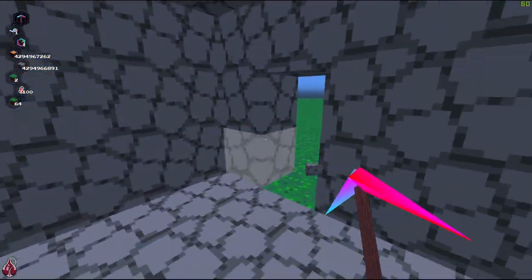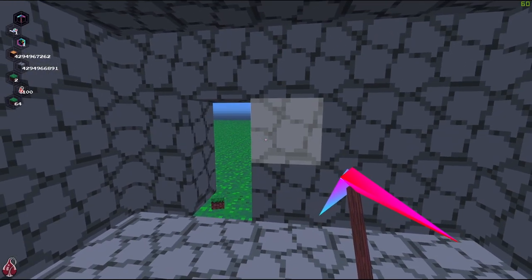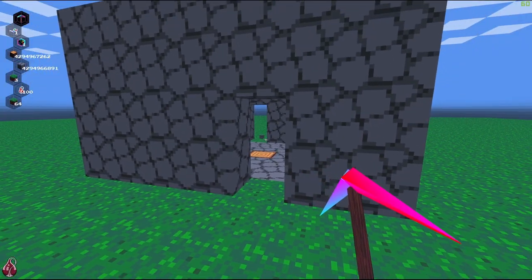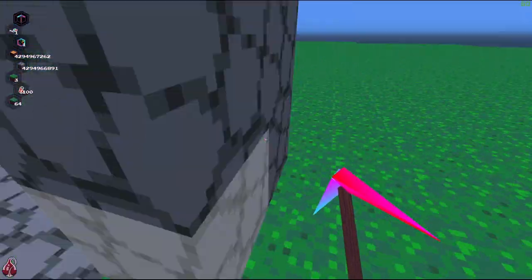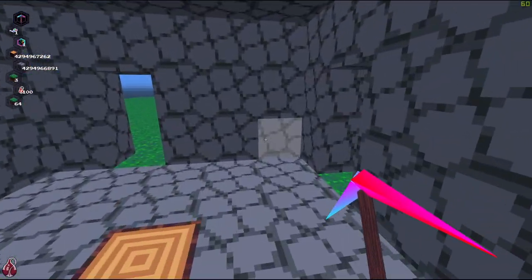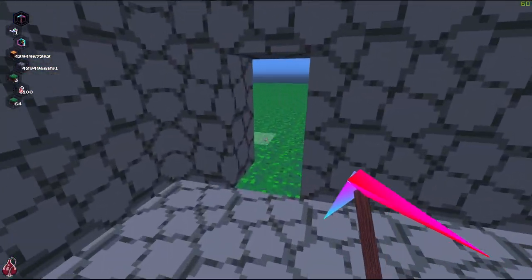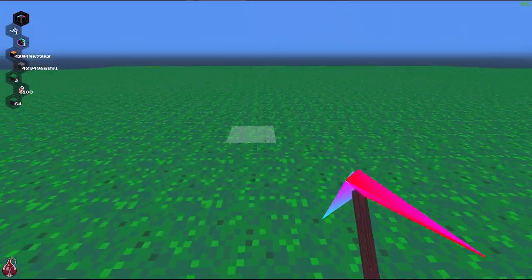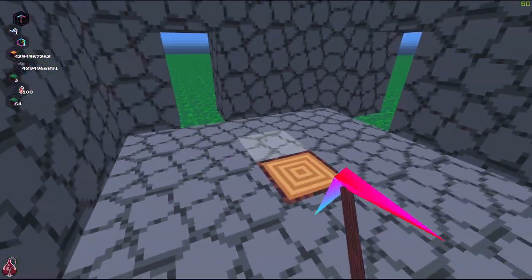That ends up looking like this. Now the last layer is going to be a bit more special — we can ignore it for now and it should be pretty much filled out automatically once we're finished with the rest of the building.